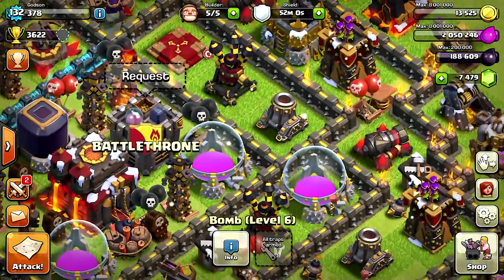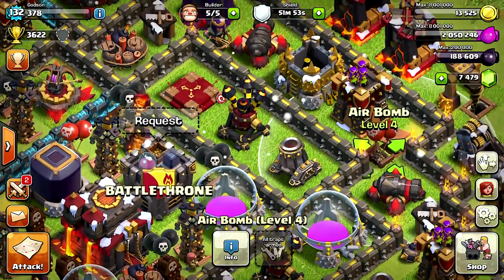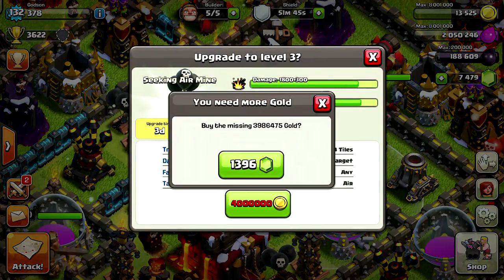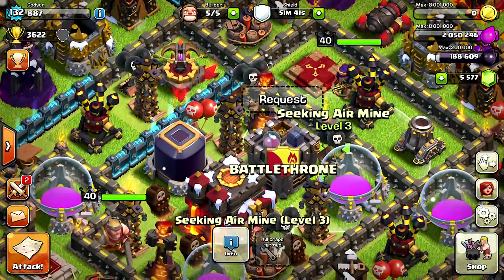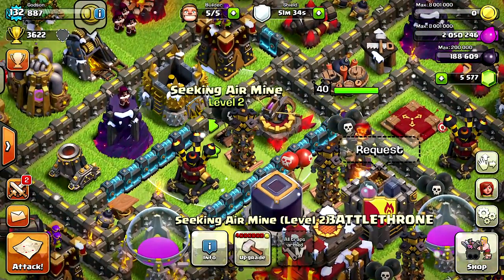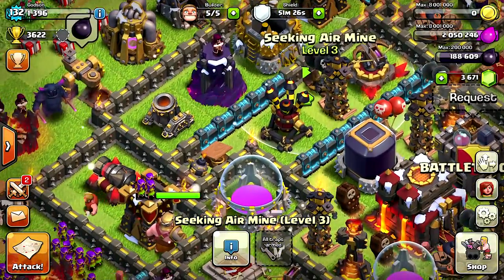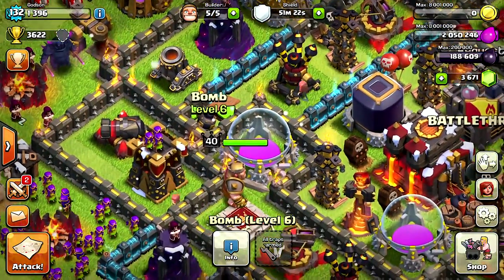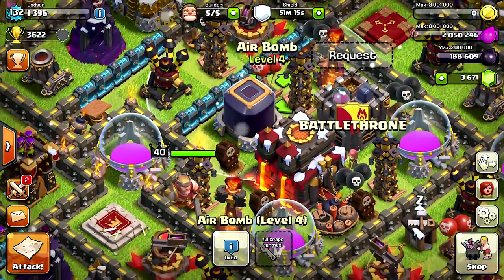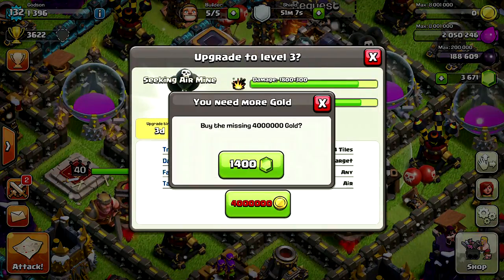We're gonna see if we can find any more traps here. It's like a scavenger hunt for the bombs and all the other traps - I just got to figure out where I put them all. This one's upgraded. I know there has to be one left - yeah, I'll do this one. I think we might have enough to do all the traps. I don't have too many left, just a few. Maybe one more air bomb around here - oh, there it is!